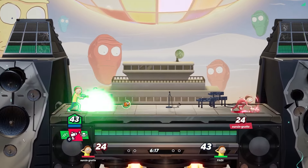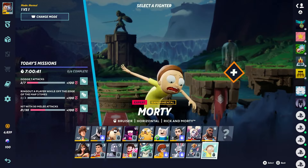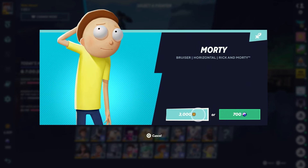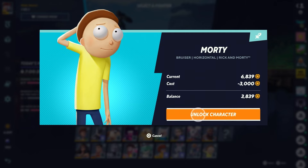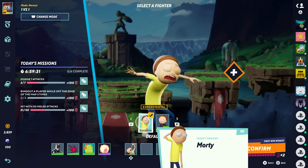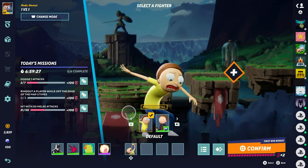The first thing we're going to do is take a look at Morty overall. He's a brand new character that just got added to the game and he is an expert character, which means he will cost you 3,000 gold. On top of that, he is also a bruiser and is of course from Rick and Morty. He also has one more outfit called President Morty, which will unfortunately cost you 500 gleamium to unlock.